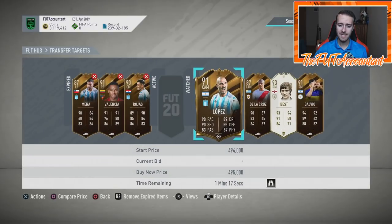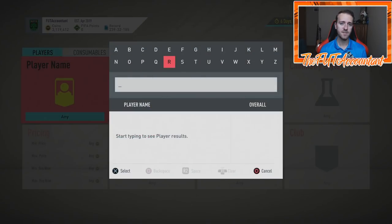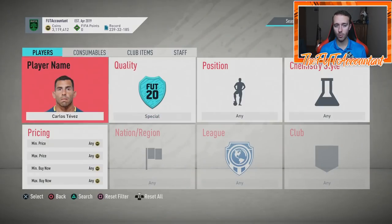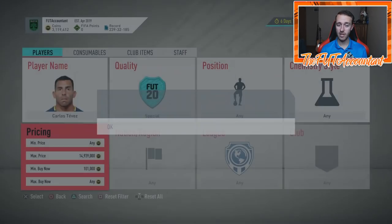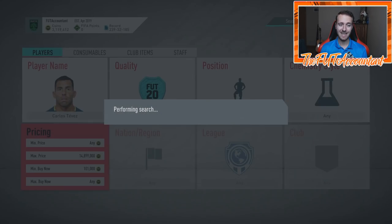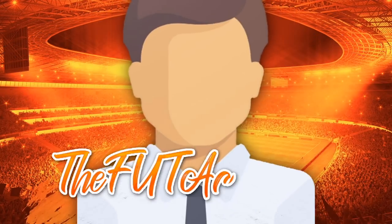Lisandro Lopez's card price is up and I think his price is going to stay inflated a little bit because Tevez is not on the market. When Tevez is actually not extinct anymore, I do think you'll see Lisandro Lopez drop in price. Tevez is extinct at 650,000 coins across all consoles right now. I think this is like a 900k card - if you look at this card on FIFA, this card looks dope.